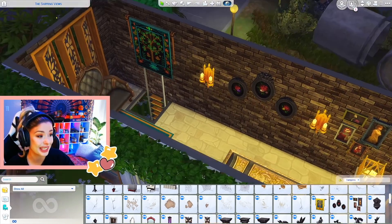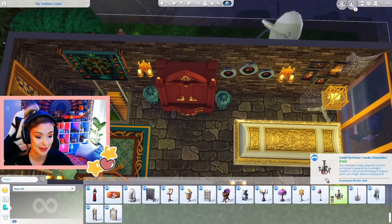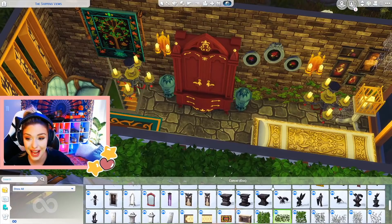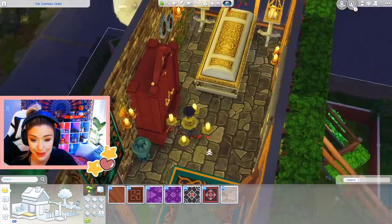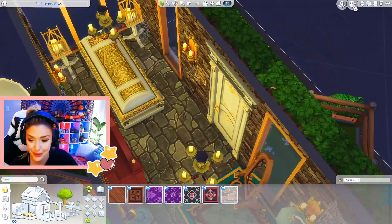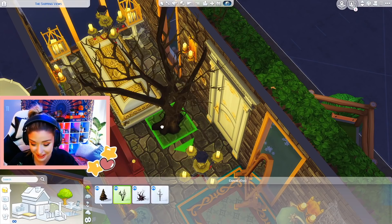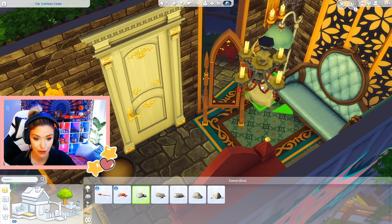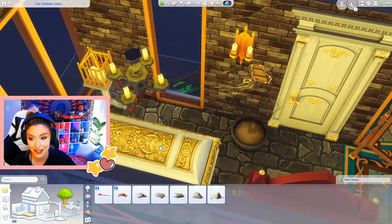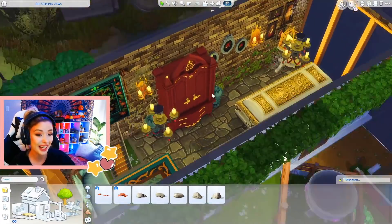That's really pretty. The vampire rooms can get kind of spooky — kind of freaks me out sometimes. Forgotten Hollow has those — maybe some of these too. They also have a lot of dead trees, so I'm going to try and stick those somewhere, maybe out on the balcony. They also have a lot of rocks in Forgotten Hollow, so I'm going to try and stick some around. I think we're good — I think we're done.